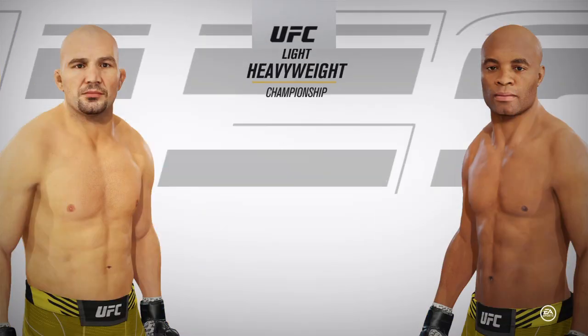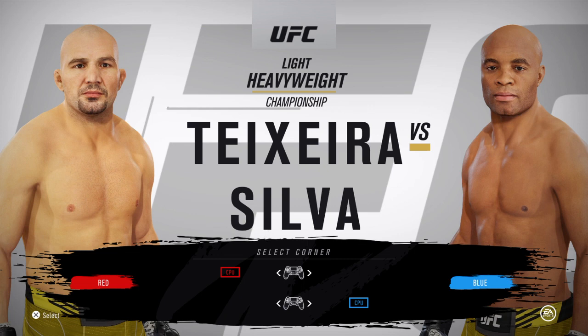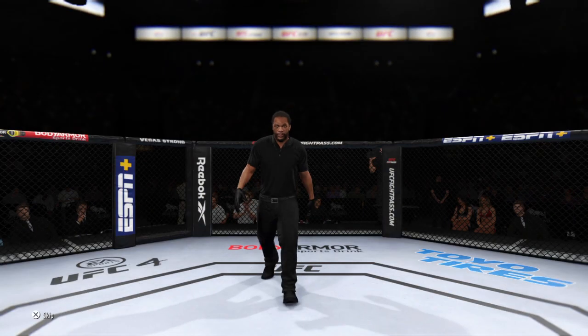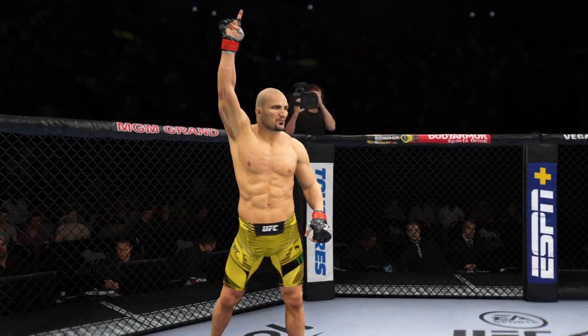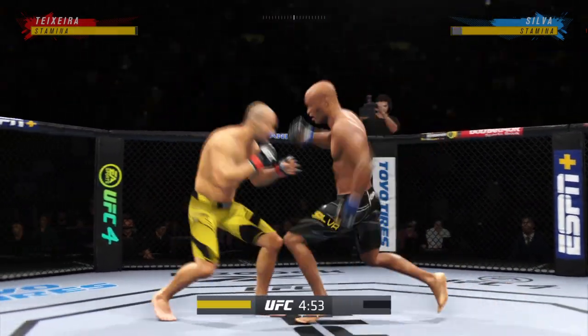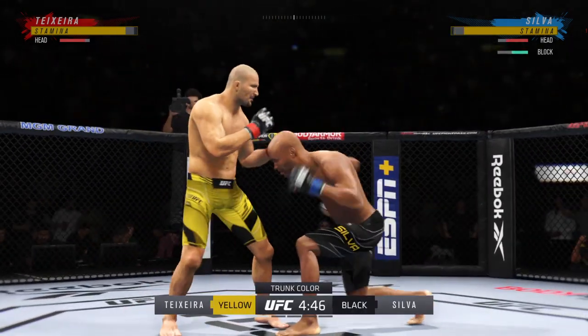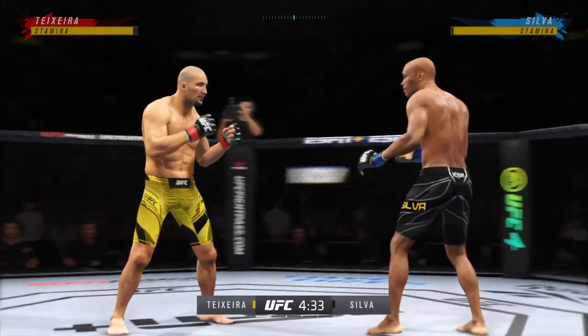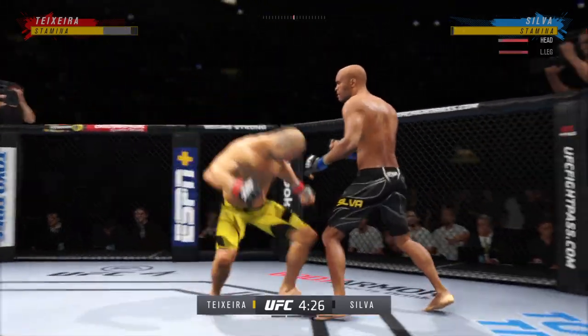Coming up next, it's a light heavyweight title fight between Glover Teixeira and Anderson Silva. All these guys have been on each other's radars for quite some time. Tonight, it shall be done. Both guys are well-rounded — you just don't know who's going to be able to employ their strategy the way they need to. This is a close fight on paper. These guys seem to be the mirror image of each other.